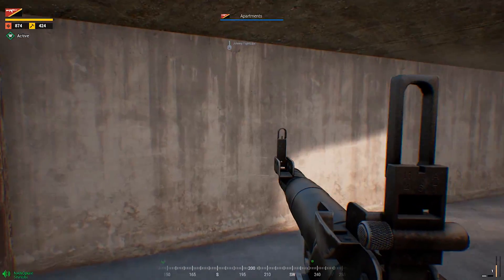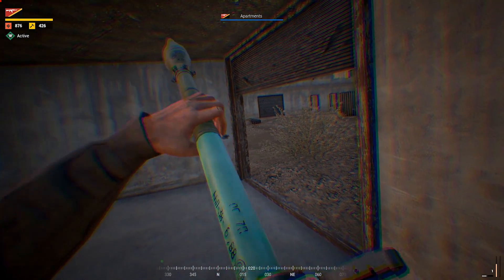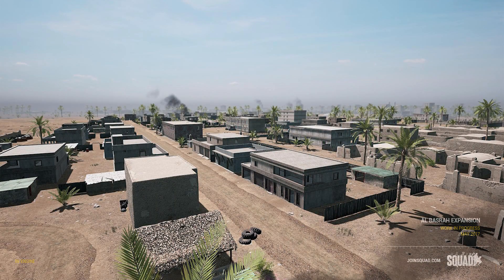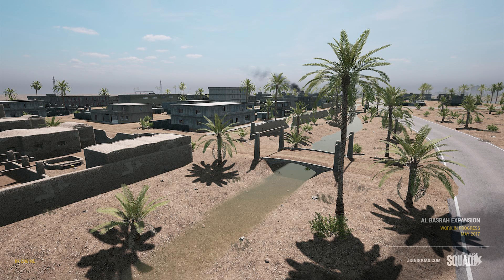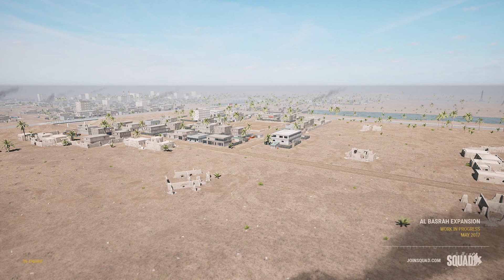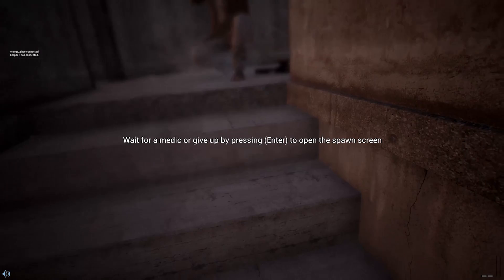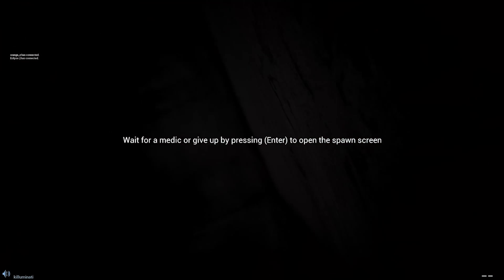The Al Basrah map is also going to be totally redone — they're adding a whole new area to the south side. These pictures show some of the south side additions, just more streets and buildings. They found the south area of the map was a little too light in terms of buildings, so they're adding a whole new complex area there. That'll add more action and make it harder to move into southern areas since it won't just be empty desert anymore. They still plan to expand the map further in the future — it's still a work in progress, as Squad is still in alpha.